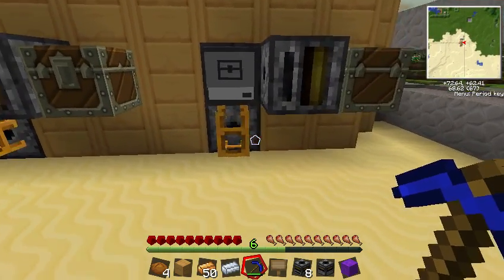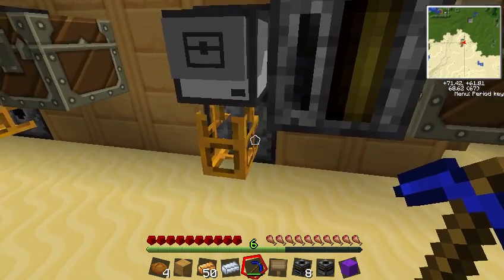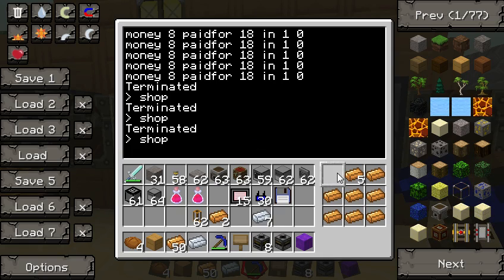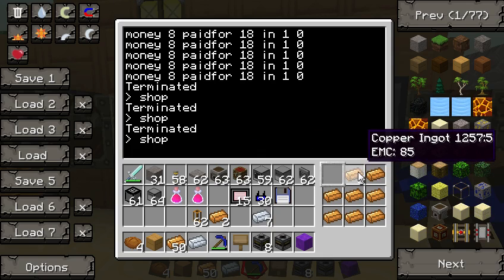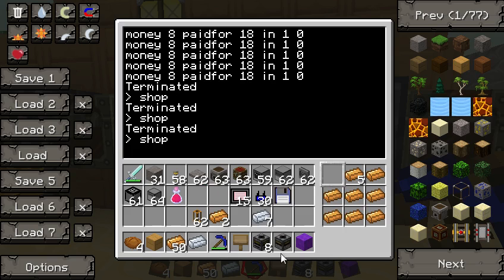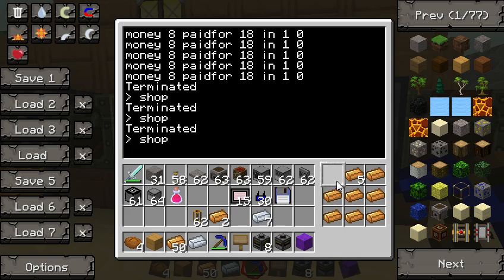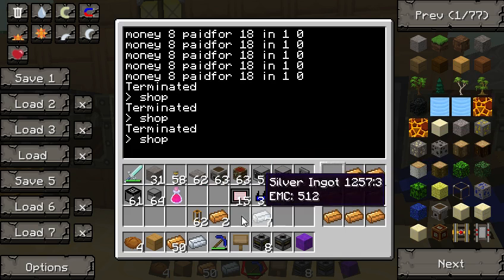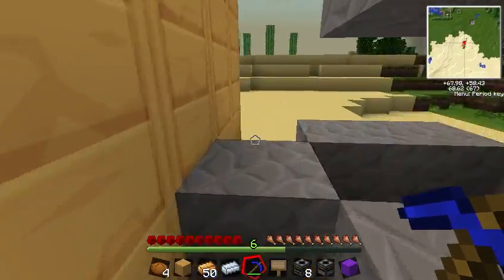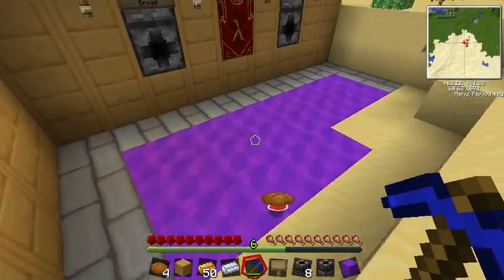Here we've got the transposers that we throw stuff into. Whatever we throw in here will come into the turtle and go into slot 1 if it's not payment. If it is payment, it'll go into slots 2 through 9. So if I threw a potion in here, it's going to reject it — it just knows that slot 1 gets spit out. So what happens if I put a copper in here, it'll pull bread into slot 1, and then slot 1 just gets spit right back out again.